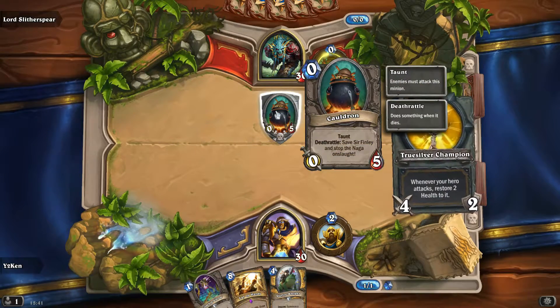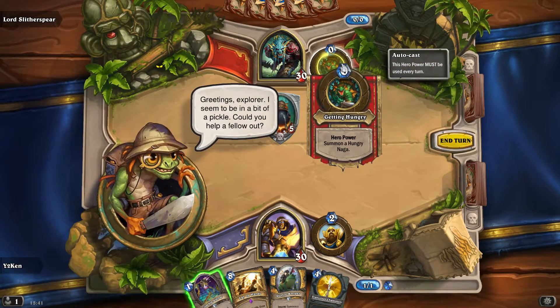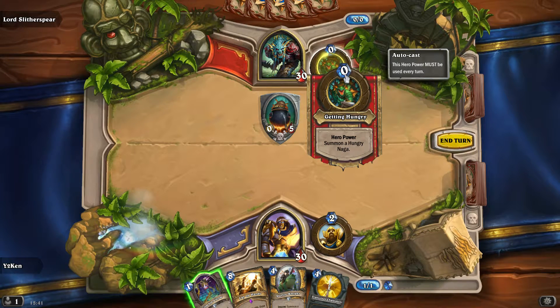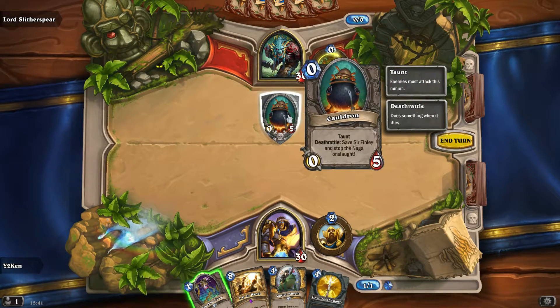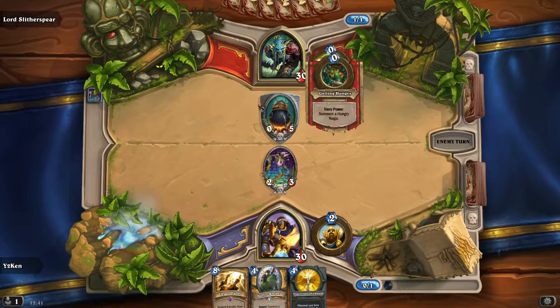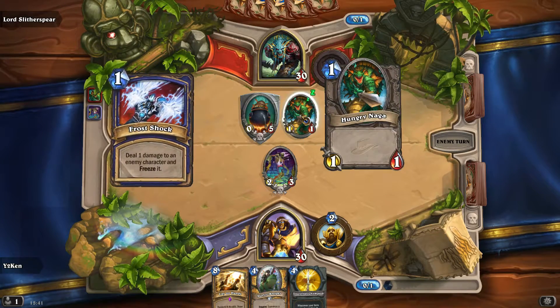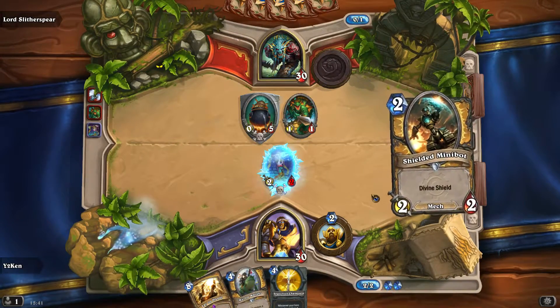Let's save this poor little Murloc chap. Cauldron, taunt, deathrattle - save Sir Finley and stop the Naga onslaught. We'll give you a hand, Finley. So he's going to summon a Hungry Naga. Zombie Chow is going to be a good starting card - he's going to let us beat down this Cauldron as quickly as possible. Nothing fancy, just a 1-1. He's going to freeze us - that's no good.